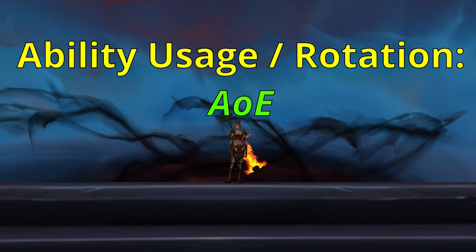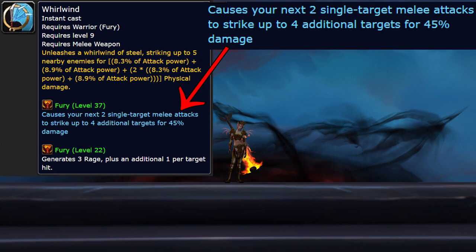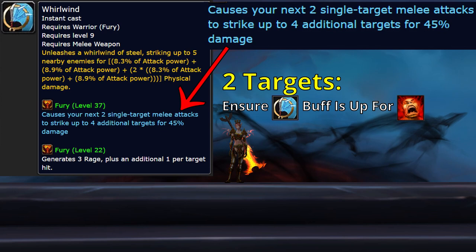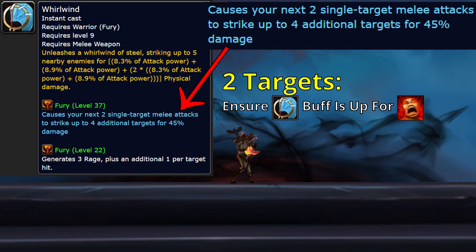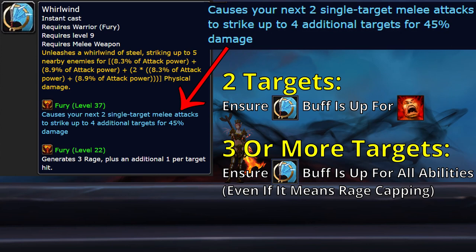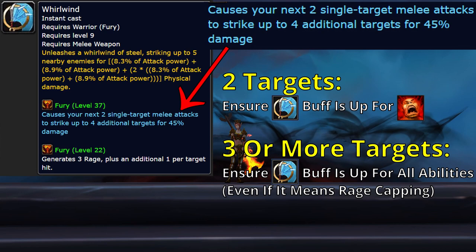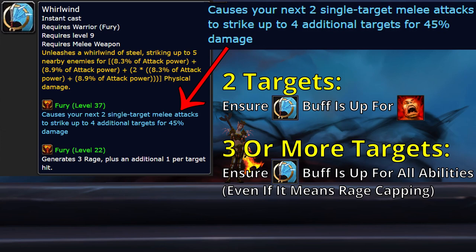AoE follows the same principles as single-target DPS but adds a new variable: Whirlwind stacks. Whenever you use Whirlwind, you get two stacks of a buff that allows your other abilities to hit four extra targets for just under half the damage done to the main target. With two targets, it's not as important to cleave every ability — your primary goal is ensuring you have the Whirlwind buff up whenever you use Rampage. With three or more targets, you want the Whirlwind buff up every single time you use another ability, which means using Whirlwind every third ability. If you need to delay a Rampage to get the Whirlwind buff up for a cleave, it's better to overcap your rage than to Rampage a single target without the buff.